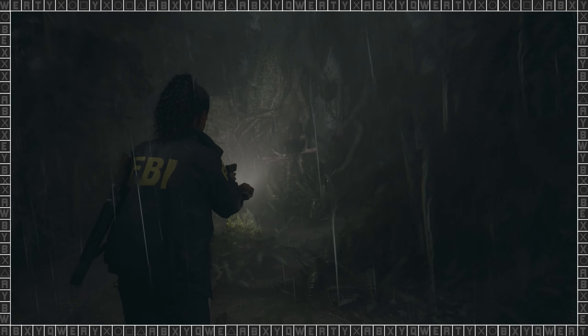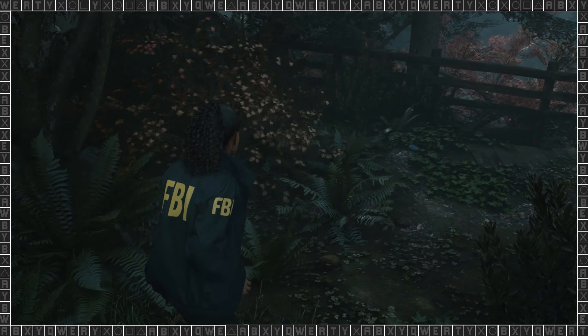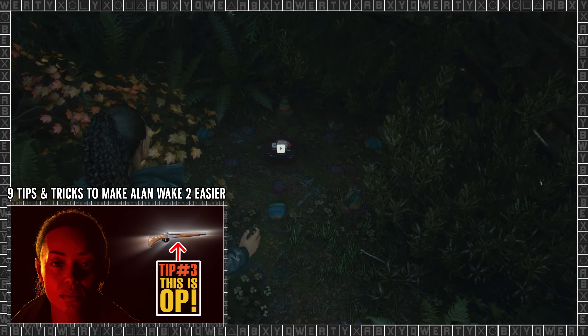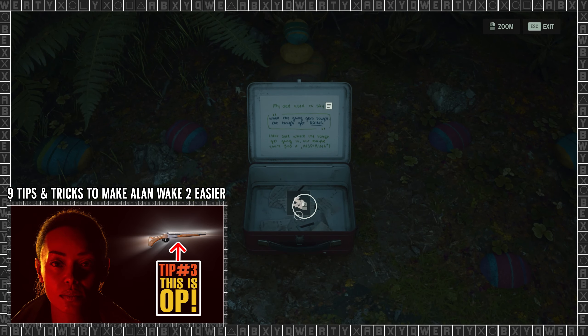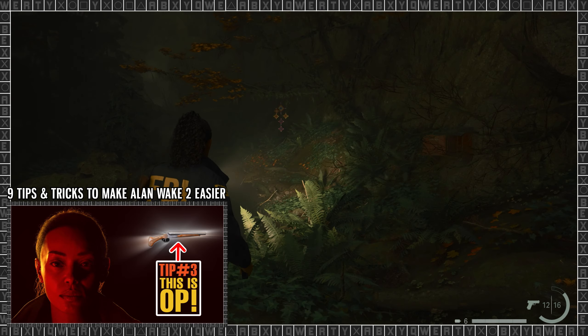This is part 3 of our Alan Wake 2 guide, where we're now going to cover all four boss fights Saga Anderson will be facing. Most of the essential information about her character build are already covered in part 2. If you haven't seen it yet, I suggest watching that first. I'll leave a link to it down in the description and on the screen.